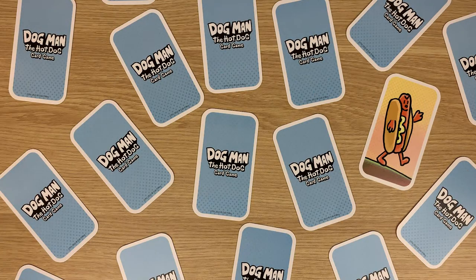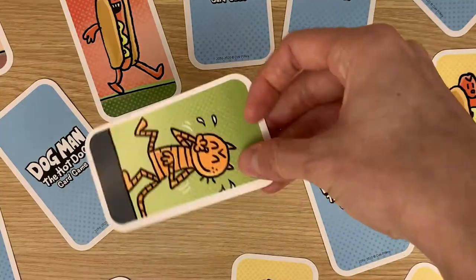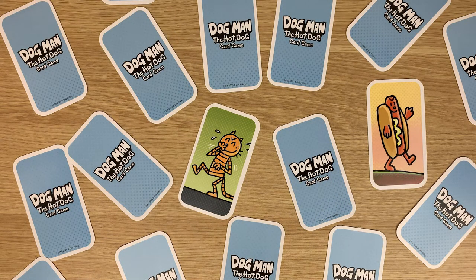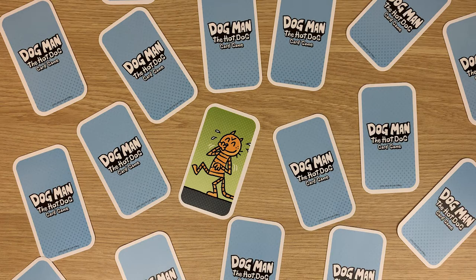If a player turns over a hot dog card, leave that card face up and play continues to the next player. If that card ends up being a Petey card, flip over all the hot dog cards back to a face down position so they're no longer visible. You might want to have a good memory for this so you can remember where all the hot dog cards are located for next time.